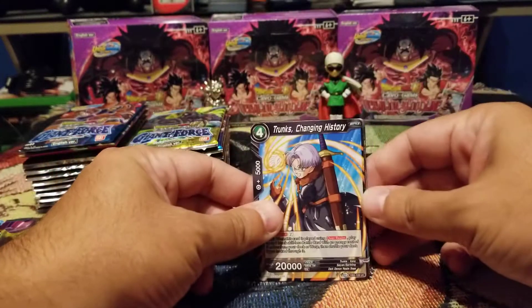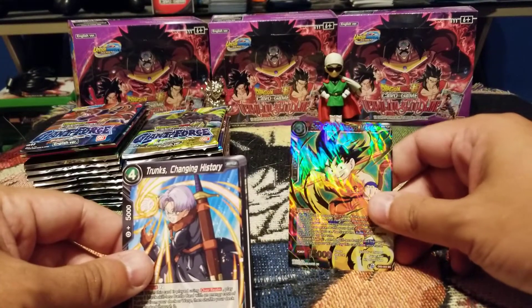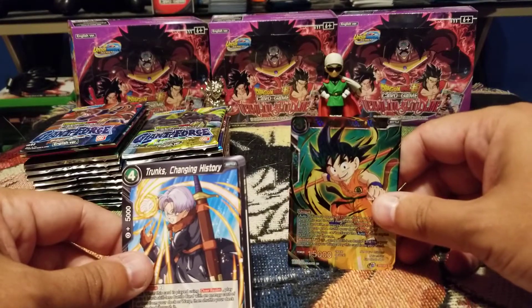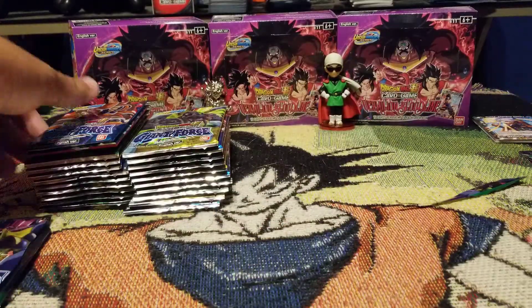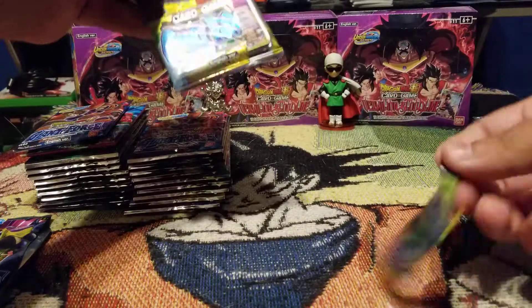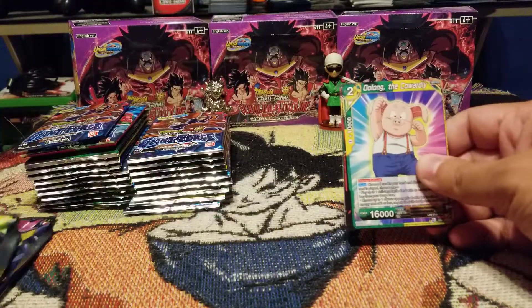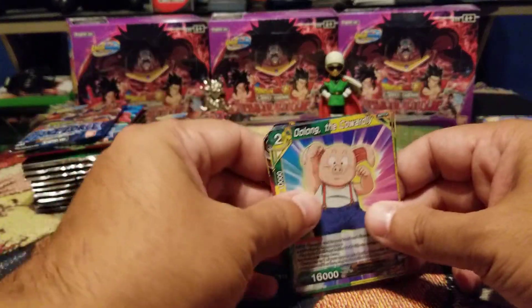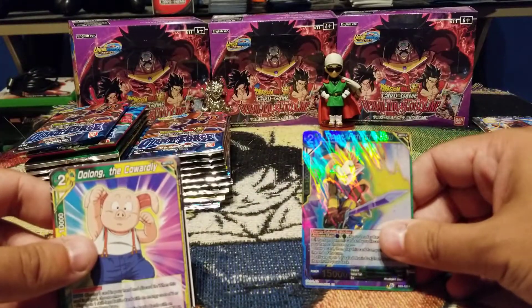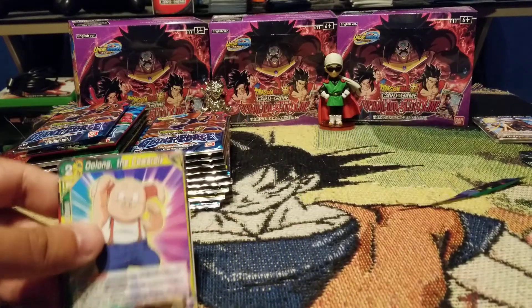Going straight to the fancy card and we have Son Goku Nimbus Master — that's a sweet little SR right there. Next pack we got Tapion Fate of a Hero, nice little rare.